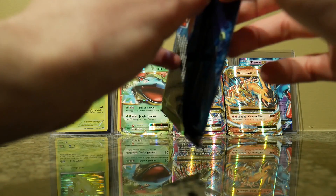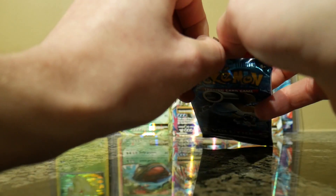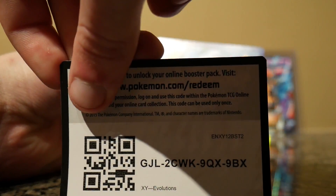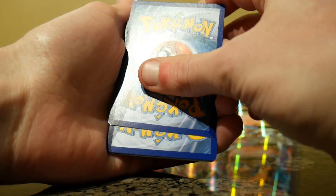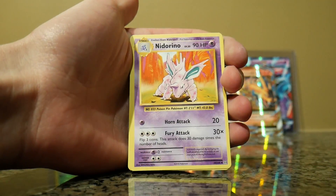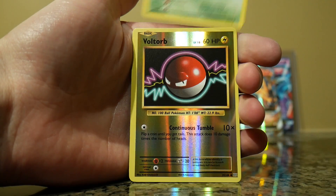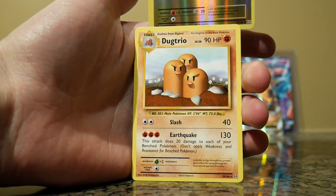And the last pack is a Blastoise pack. I've already gotten two Blastoise, so let's try for four. Actually I don't want to be greedy — let's say a Holo Charizard. I've already gotten good enough cards so far. A Revive, a Nidorino, a Devolution Spray, an Electabuzz, a Magikarp, a Gastly, a Sandshrew, a Weedle, a Reverse Holo Voltorb. And the last card of this booster box is a Dugtrio. Won't complain — nice little card.